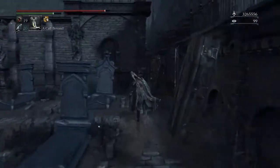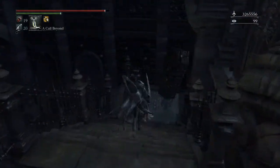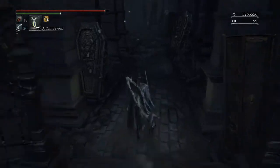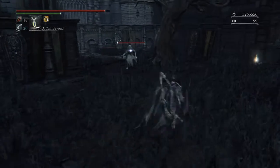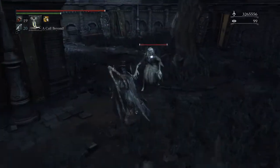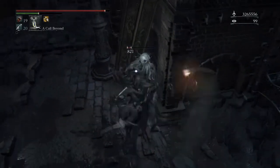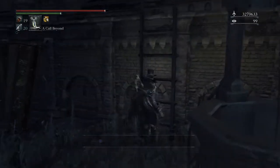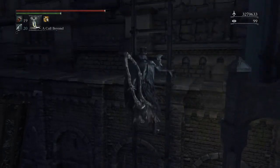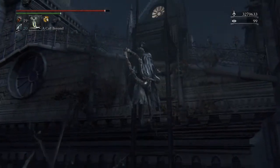The fun part about this little area is that you'll get to go behind Iosefka's door. Watch out for this guy — he will steal insight from you if you let him out. They don't take a lot of physical damage, but I found the most efficient way is to just hack and slash them to death because stun-locking is the best. If you ever get the chance, you'll fight more of them later. The best way to take care of them is simply a backstab.